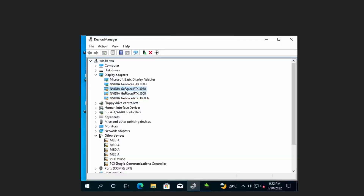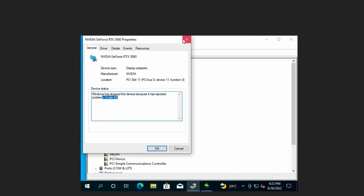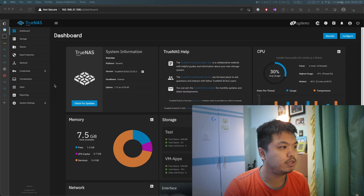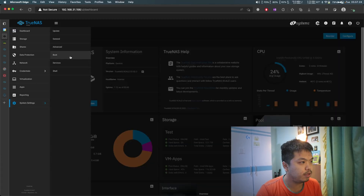The next problem is that I'm getting Code 43 on my GPUs and they're not getting detected in the TrueNAS VM — and that's what I'm going to be solving today.